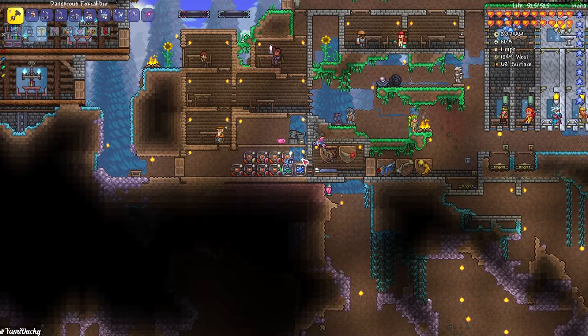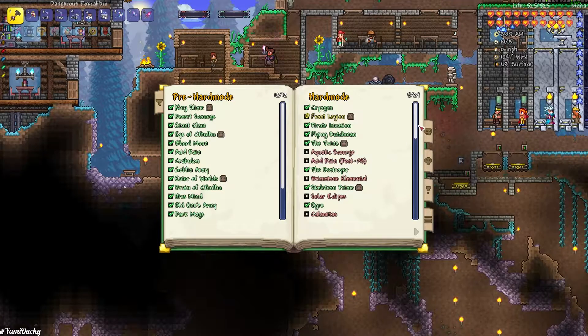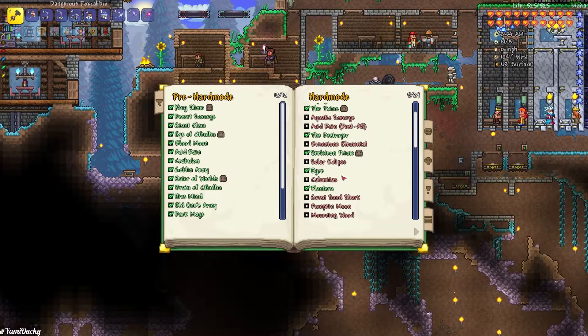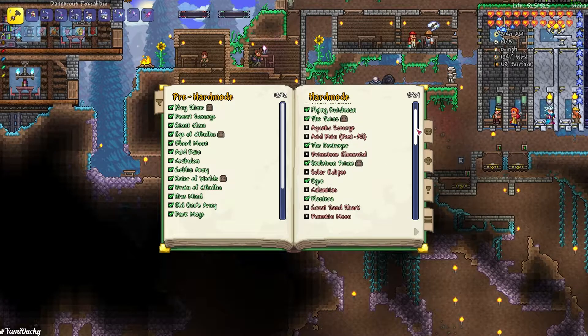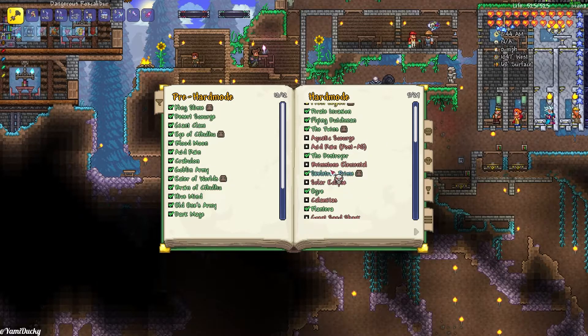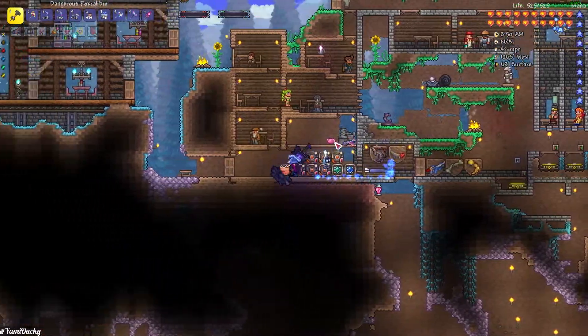We're going to be doing two things today: fighting the Aquatic Scourge as well as the Brimstone Elemental. I don't know if we'll be able to do Acid Rain — who really cares. We might do Solar Eclipse. We're going to leave Calamitous to a later date, because it's either Calamitous or Plantera. But yeah, I'm going to go fight these bosses. We'll probably start with the Brimstone Elemental, just to get that out of the way.